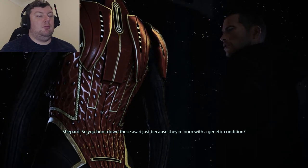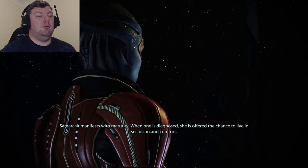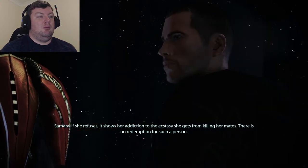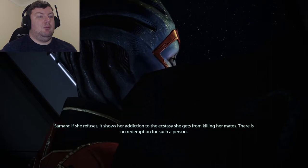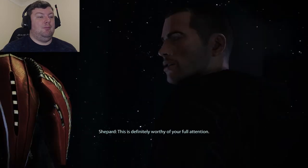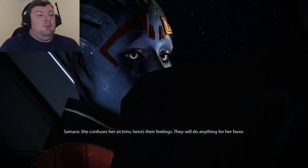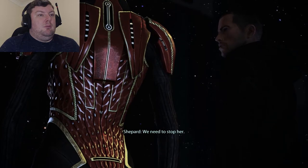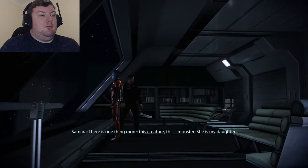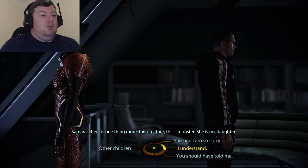Shepard asks if Samara hunts Ardat Yakshi just because they're born with a genetic condition. Samara explains: when one is diagnosed, she is offered seclusion and comfort. If she refuses, it shows her addiction to the ecstasy of killing her mates — there is no redemption. Morinth confuses and twists her victims' feelings; they will do anything for her favor. They need to stop her. Samara thanks the Commander — there are no words for what this means. Then the final revelation: this creature, this monster — she is Samara's daughter.